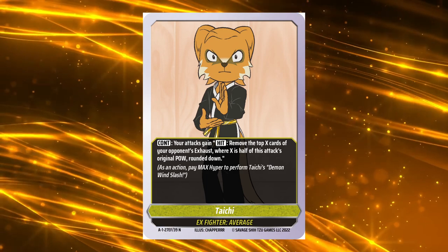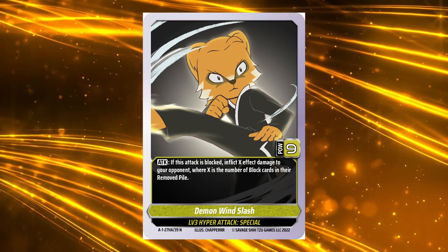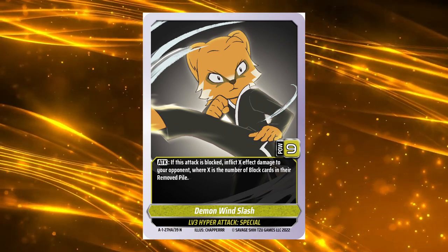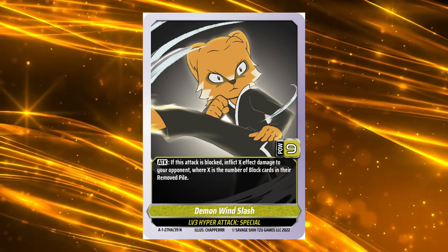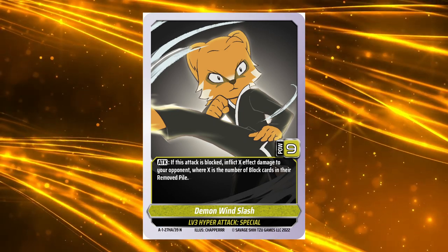When Taichi's Hyper hits Max as an action, he can pay Max Hyper to perform his level 3 hyper attack: Demon Wind Slash. Taichi's Demon Wind Slash cuts through his opponent like a knife. If it's blocked, your opponent takes effect damage equal to the amount of block cards they have removed from the game. Late game, your opponent is damned if they do, damned if they don't.